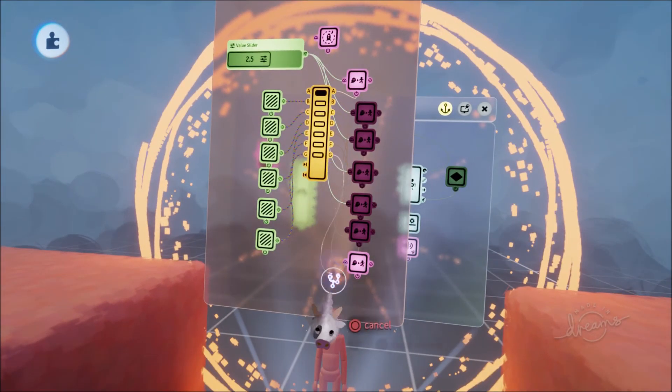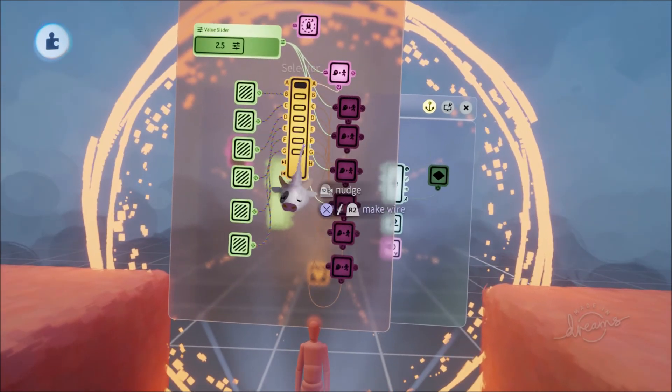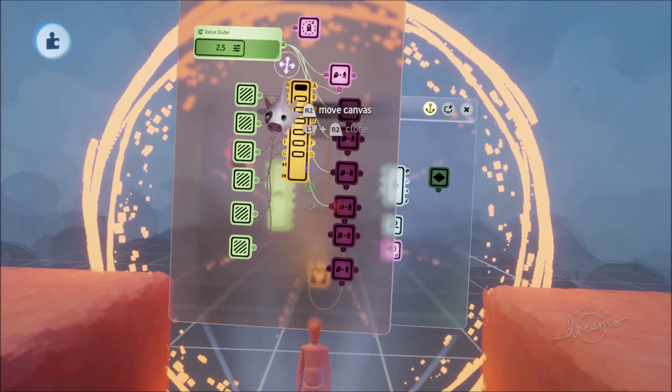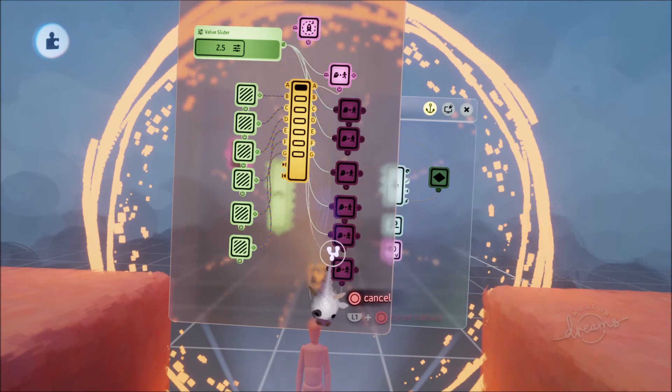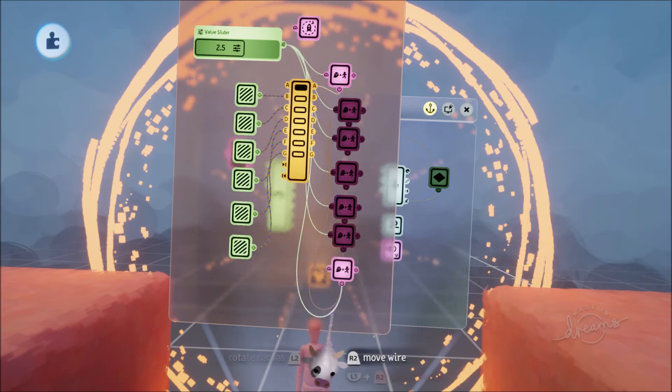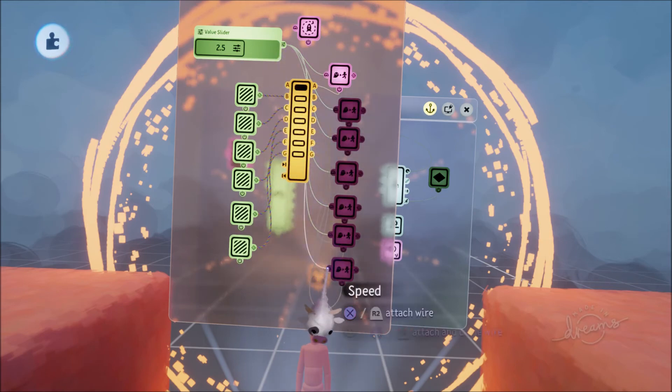Make sure to connect this correctly: connect the Selector to the power port — that's saying 'this follower is now getting powered' — and connect the Value Slider to the speed input, the one on the left. I connected it to the wrong port by accident — connect it to the speed input.